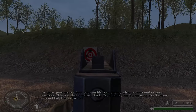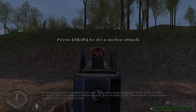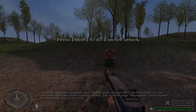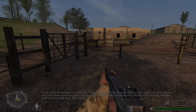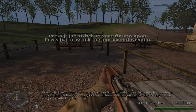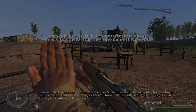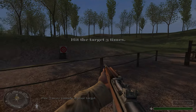In close quarters combat, you can hit your enemy with the butt end of your weapon. This is called a melee attack. Try it with your Thompson. Don't screw around, kid — this is for real. Now switch weapons, private. Unless you're as dumb as you are ugly, it may dawn on you that each weapon is good for different situations. Make the wrong choice and you could buy the farm. Fire three more rounds at your target.